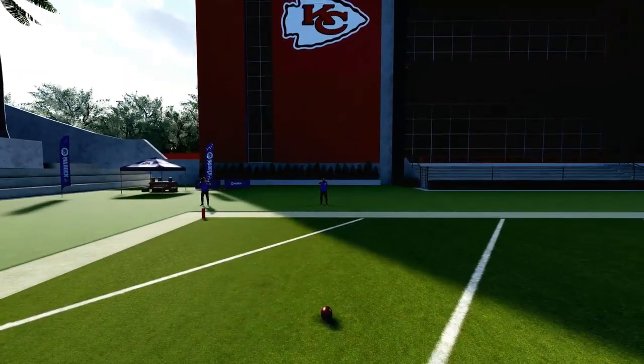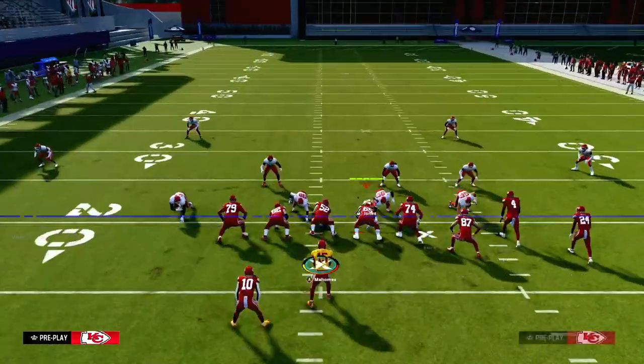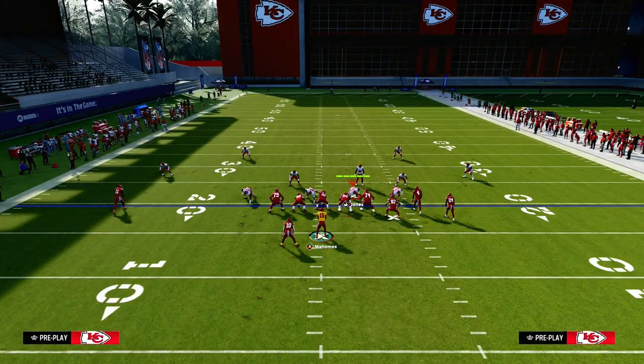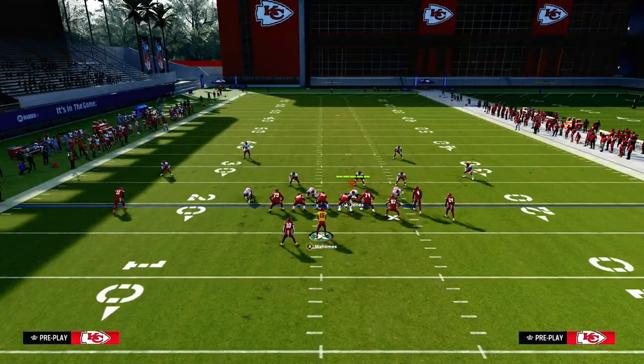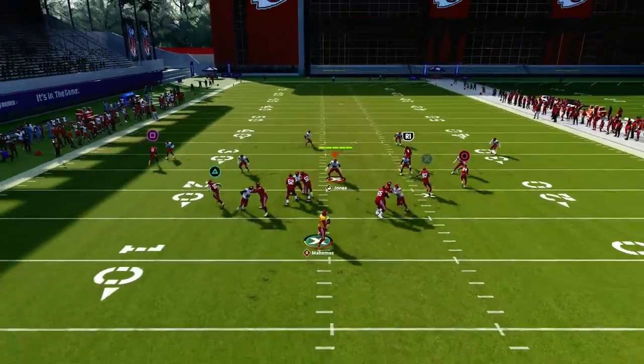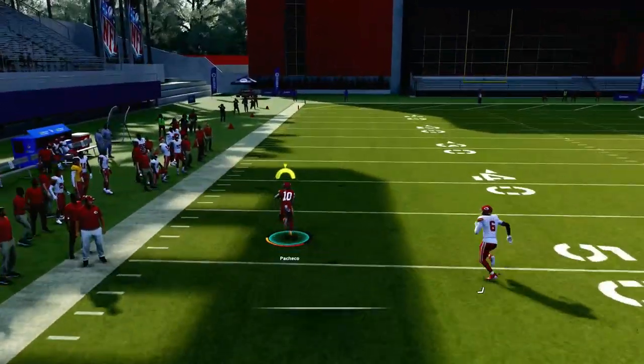What you're going to notice is this running back wheel is going to be wide open and it should be a touchdown every single time they play you in match coverage. Every single time they play you in match coverage, it is virtually impossible for match coverage at this point in the year to stop a wheel route. A lot of people also like to hard flat the quarter flats — myself included. If I was playing match coverage, I would hard flat the quarter flats as well. And what you're going to notice is hard flat makes it even more open than it already was.